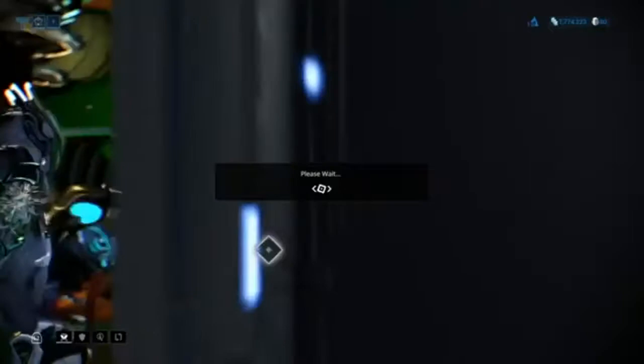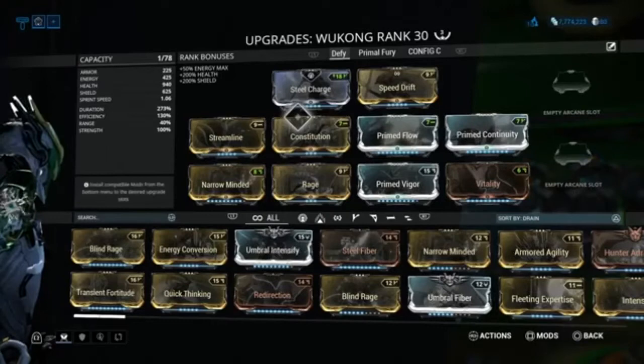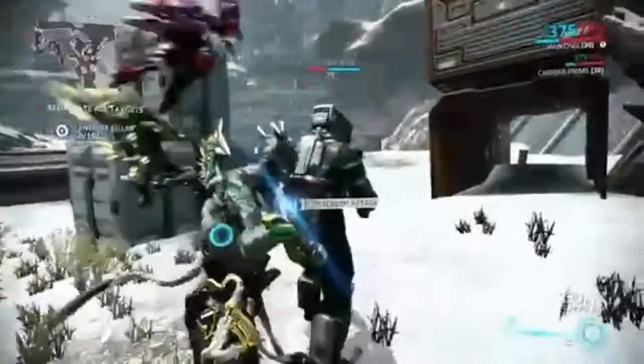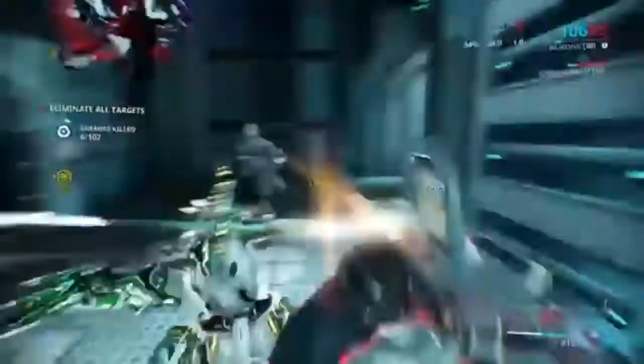Switching into Wukong now. I do have build videos up for Wukong — the Defy build and the Primal Fury build; use whichever you want. I'm going to go with Primal Fury on this one. We've just gone into an exterminate kuva siphon. Once you get into your mission, if you don't see the siphon immediately, just keep progressing with the mission — it'll pop up on your screen when you're nearby. If you don't find it by the time you reach extraction, it was probably just off to the side; backtrack and check those corridors.